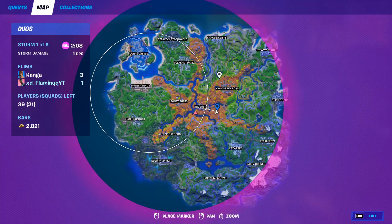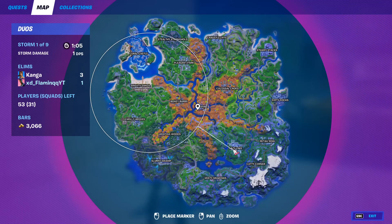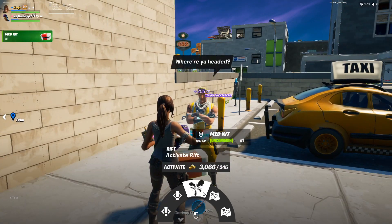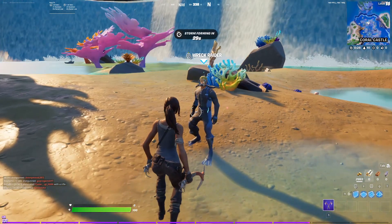NPC number 30 is Rex, and he can be found here at Dusty Depot. From him, you can get three different quests and you can also buy animal bones. NPC 31 is Cabby. He can be found here in the south part of Lazy Lake. From him, you can get two different quests, you can activate a Rift, you can find a location of nearby cars, and find a location of nearby characters.